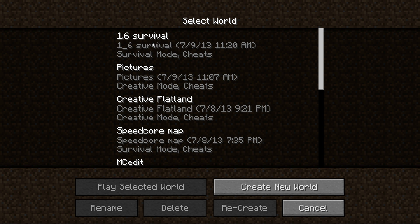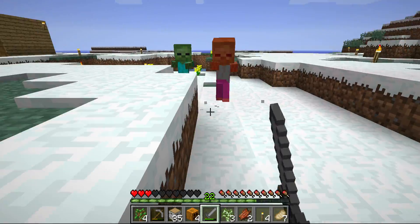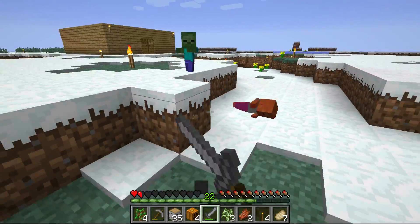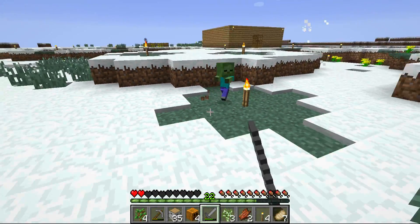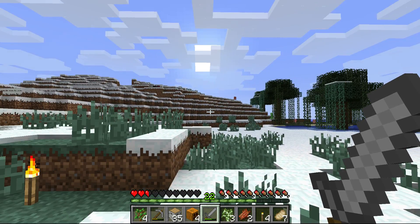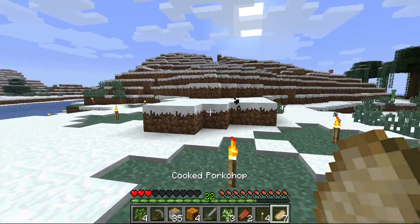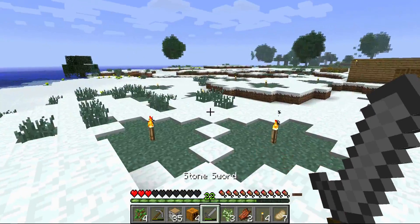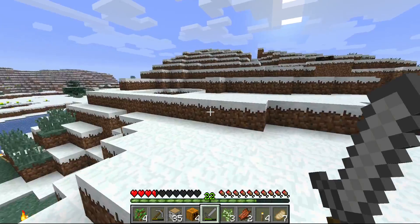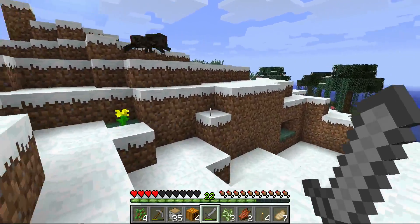So here we go. I'm probably gonna die — I didn't have that many hearts. I went into hard mode. Oh man, they're fast. Die! I have no idea where they came from. I thought the only possible thing was baby zombie villagers, but I didn't know that baby zombies could actually be in the game by themselves.